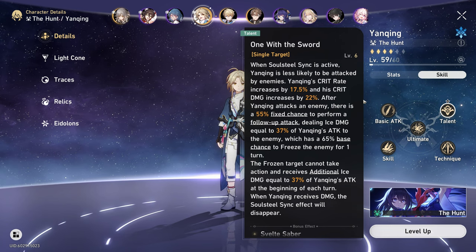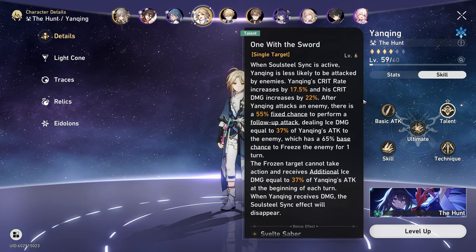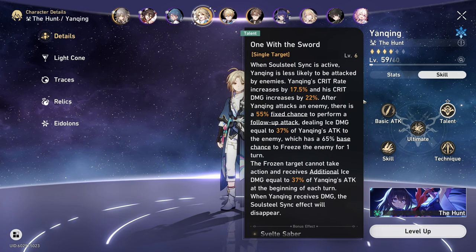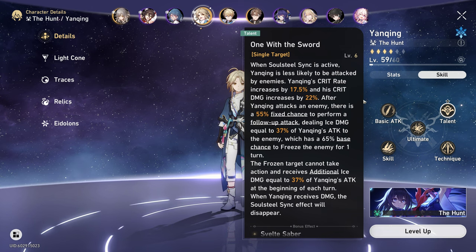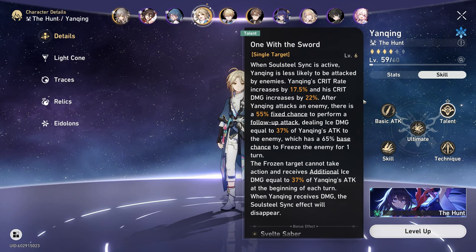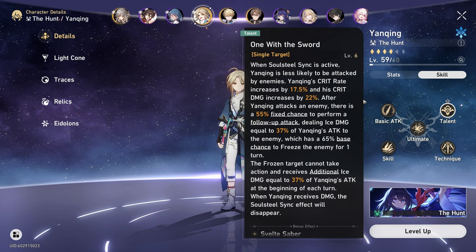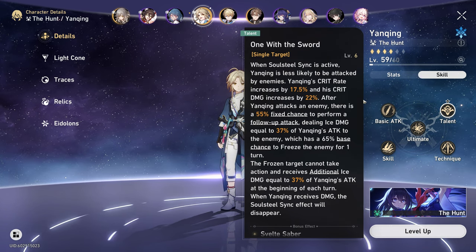The frozen target cannot take action and receives additional ice damage equal to a percentage of Yangqing's attack at the beginning of each turn. When Yangqing receives damage, the Soulsteal Sync effect will also disappear. Also, the follow-up attack Yangqing performs regenerates energy for his ultimate — it doesn't say that in the talent description, but it does. So in short, you want Soulsteal Sync up all the time because it increases your damage, and it will disappear if Yangqing takes damage. Note that shield damage does not count as taking damage, and we will get into that in the team building section.